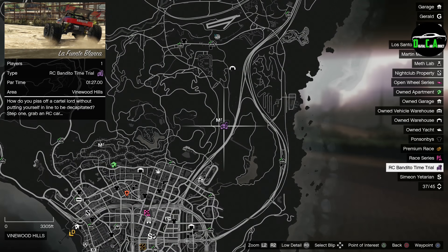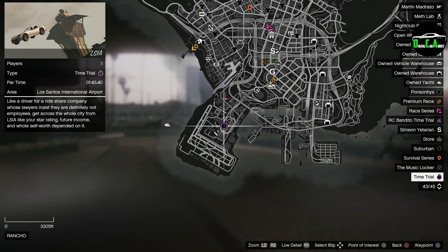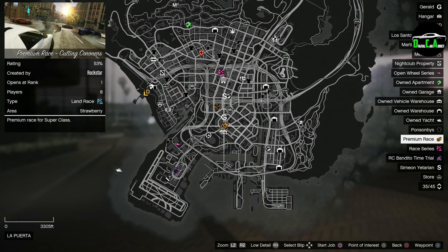We have the RC Bandito time trial at La Fuente Blanca and this week's normal time trial is LSIA. I highly recommend the Hakuchou Drag, Shotaro, Batty 801, Pariah, Itali GTO, Emerus, or Krieger for that time trial — lots of choices to beat it very easily. This week's premium race is the supercar race Cutting Coroners, and I highly recommend the Emerus, Krieger, S80RR, or Taipan for that race. Every Friday I post a guide on how to easily beat the time trials and premium race.